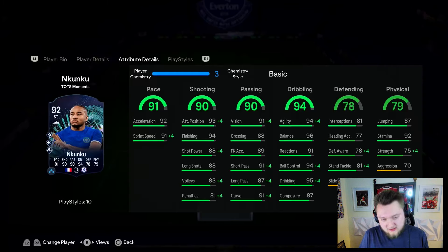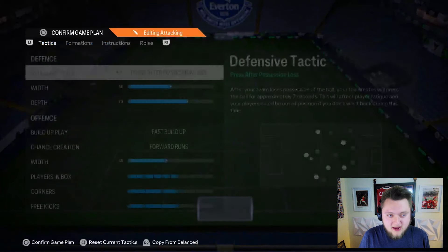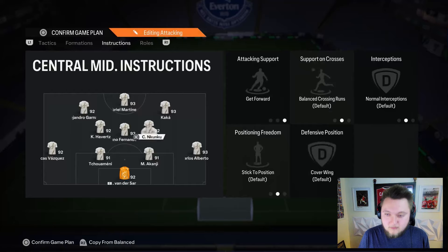I think I'm going to keep the basic chemistry style on him because of where we're going to be playing him. What I recommend you guys do with this card is play him in the get-forward position in the 4-3-2-1. That's how we're going to set up — basic on him. Let's get into a few games of proper Champs and see how he gets on.